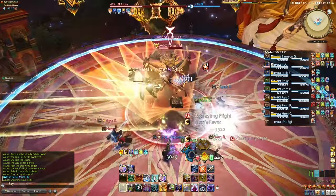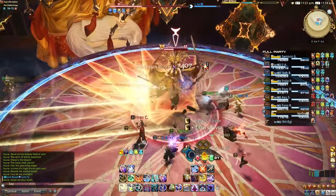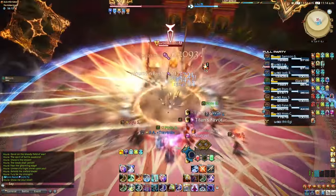Blade Scatter: rotating line AoEs. Position next to the first and rotate as they go off.